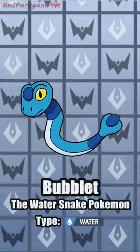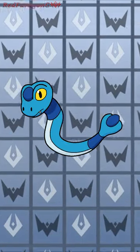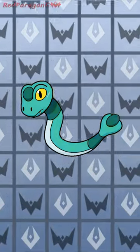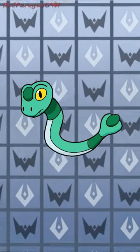Bublet, the water snake Pokémon. Yes, I changed its name. It's no longer a viper — instead of an actual sea snake, so there's no reason for me to keep the name. Its new name is a combo of Bubble and Snakelet. The Bubble part comes from the fact it has two orbs: one on its head, the other on its tail.